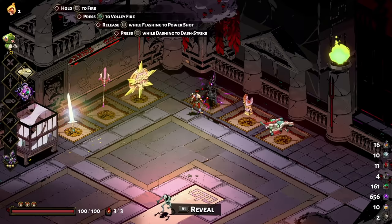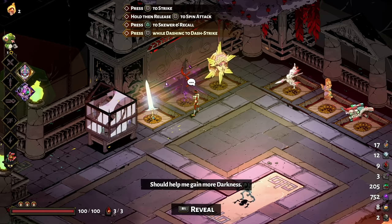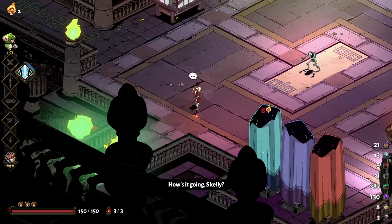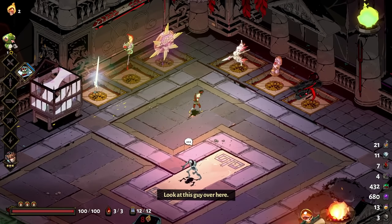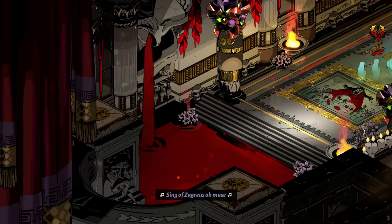It makes sense when starting a new run to choose the infernal arm that has the Darkness bonus, which is indicated by a purple glow around it. You'll eventually unlock a Gems bonus to add to this as well from the House Contractor, making it a doubly rewarding choice. The weapon offering this bonus will change every time you return to the House of Hades, and it's randomized, so it is worth doing, if only because it encourages you to stay sharp with all of the infernal arms instead of just relying on a favorite.